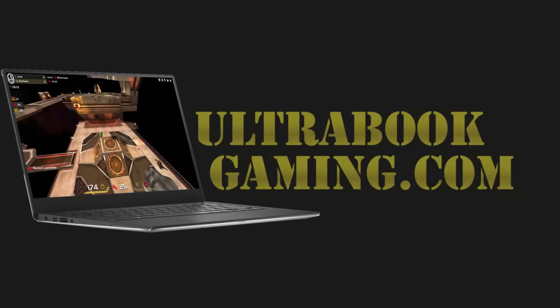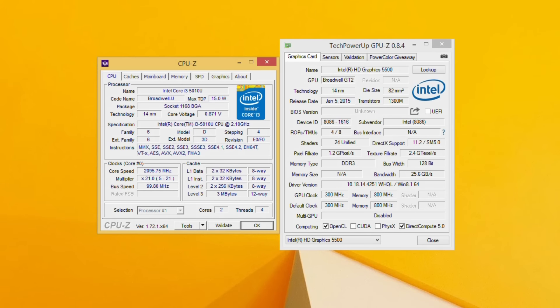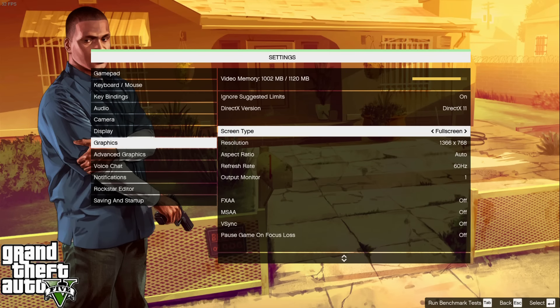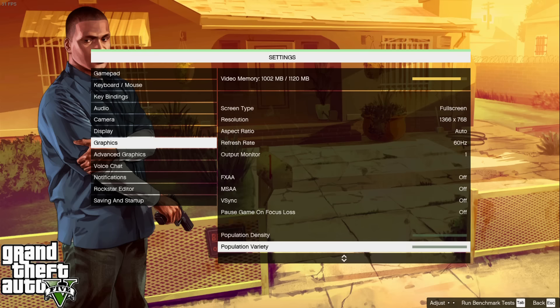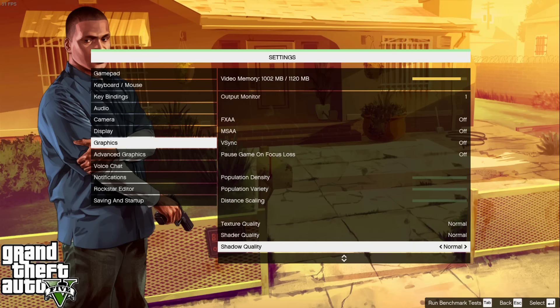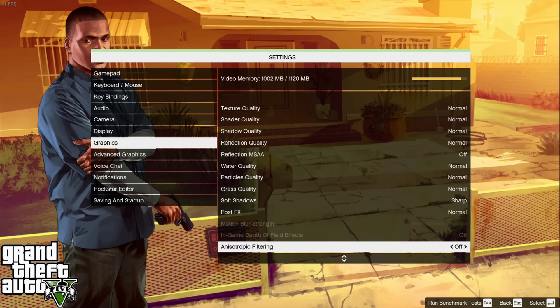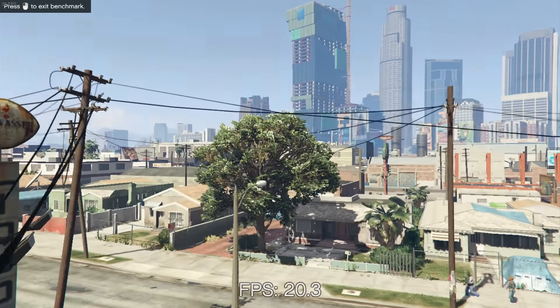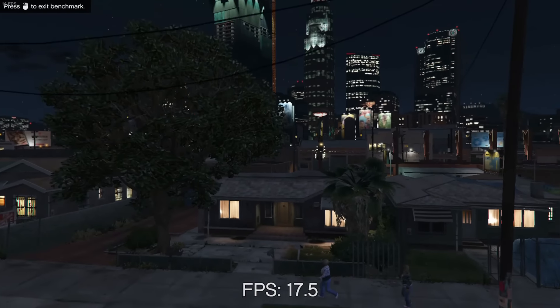Hi, I'm James, and once again I'm taking a look at Grand Theft Auto 5 running on Intel HD 5500 graphics. This is with the latest driver revision, which is the 4251 driver. It appeared on the Intel site over the weekend, however the download links were broken for it, but I found it elsewhere for download — thank you to one of my commenters who sent me through a link.